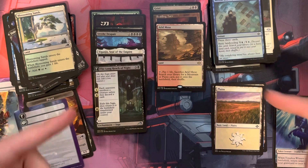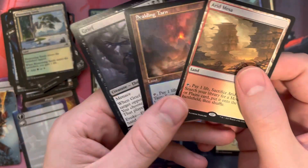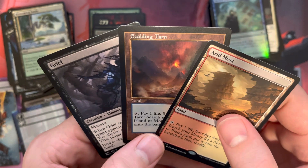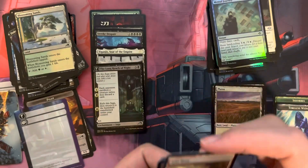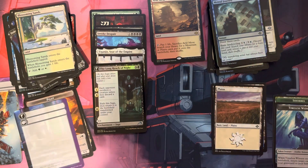So here are all the pulls we got. Obviously Modern Horizons 2 is the winner — that Scalding Tarn really clutched it up for Modern Horizons 2. The Grief was about $15, the Arid Mesa about $13, and the Scalding Tarn about $36. Good pulls — Modern Horizons wins. I'll see y'all next time on Big Time Pulls.